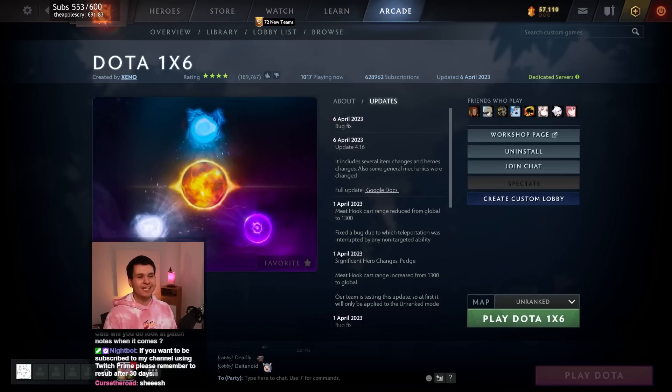Yo, what's up everybody, how's it going? Today we're playing some Dota 1x6, which is of course made by Xeno, and we're playing the Alchemist e-build because the monkey brain likes it when the numbers go up. I thought it would be fun to just kind of make a lot of money and see if we can pull it off.